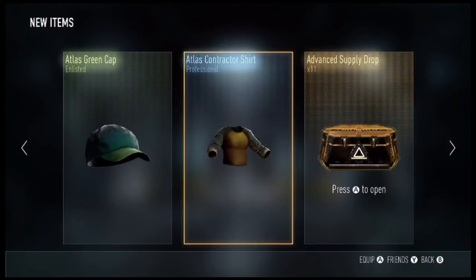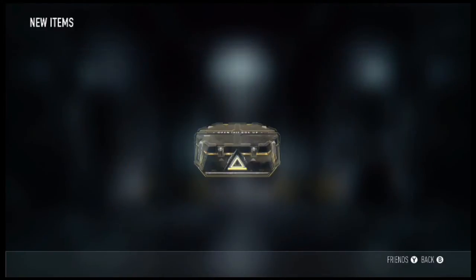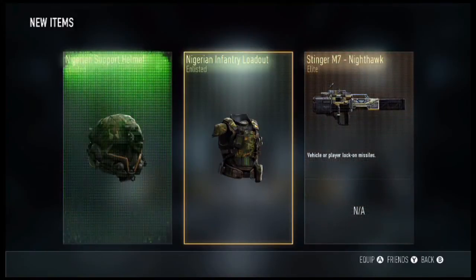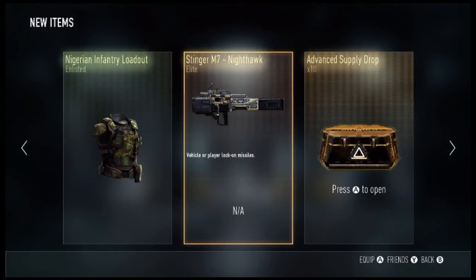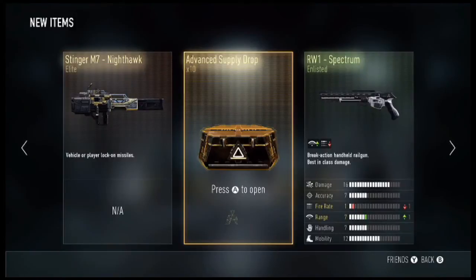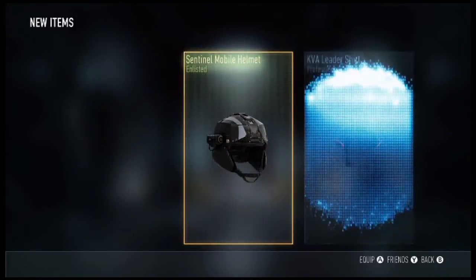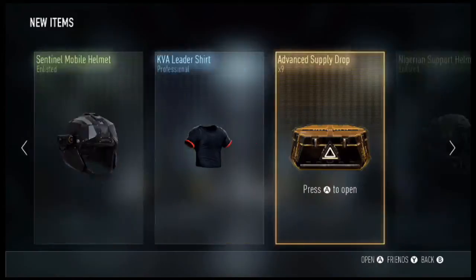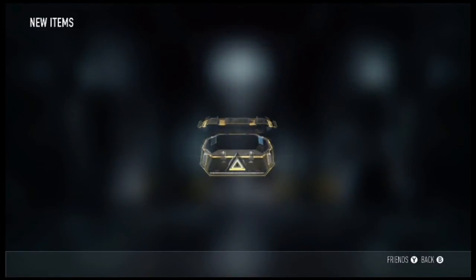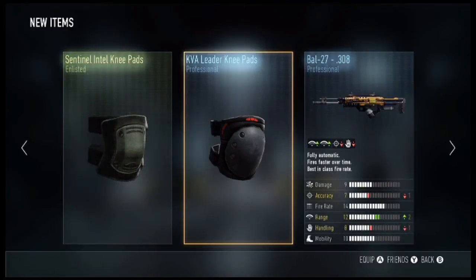The Spectrum comes with minus one fire rate and plus one range. Next drop — we get the Salty Stinger M7 Nighthawk Elite, and I've also got the Stinger M7 Firehawk, which I wonder if it comes with the bird on it as well. We shall soon see. Next up we get the TAC 19 Roundhouse, which is plus one fire rate, plus one range.